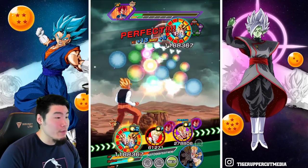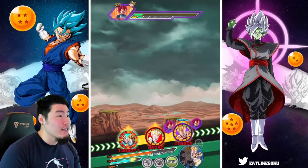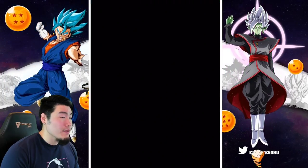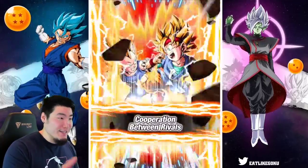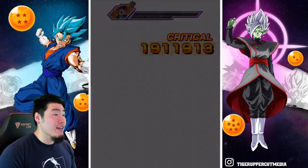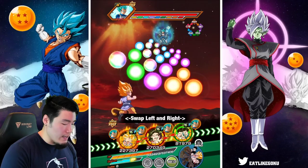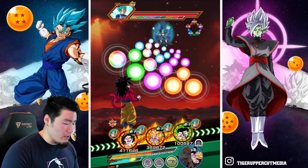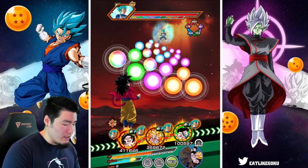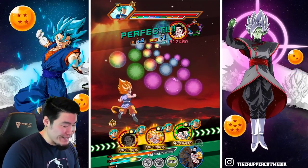One more super should finish him. Let's give the LR 10 orbs and move on to the Super Saiyan Blue Vegeta phase. We're looking at 4.6 mil now — obviously lost the 40% support from the GT Gohan and Goten. But we got a clutch additional super which should finish him. There it is. Now here we go — Super Saiyan Blue Goku. I think now we should be fine. I'm still worried, but I think we'll be fine, so I'm going to leave things as they are.